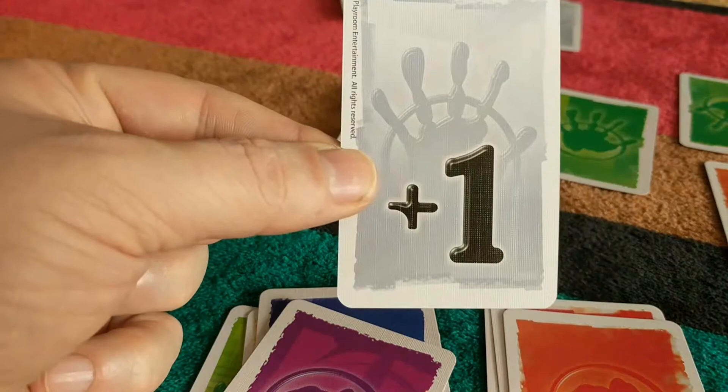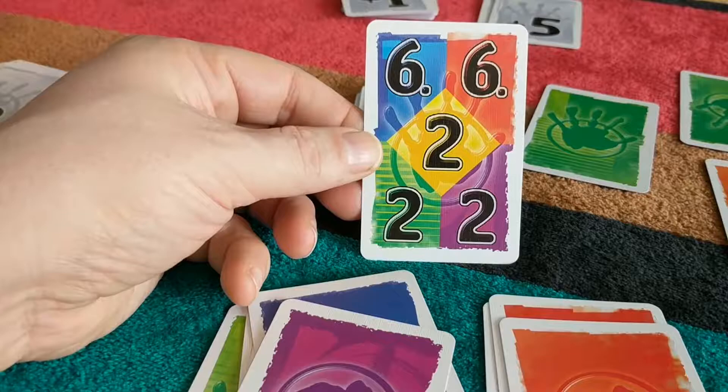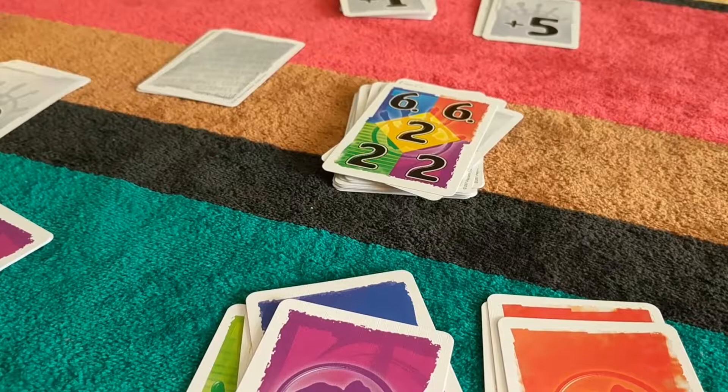And so the game goes on. The next round, you turn over the next limit card — in this one it would be six blue, six red, two yellow, two green, two purple. The secret cards are dealt again, everybody gets enough cards to go to a maximum of five, they again discard one card into secret, and so the game progresses.